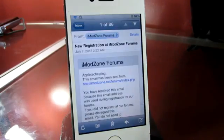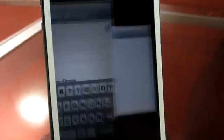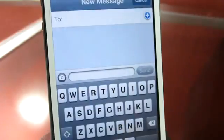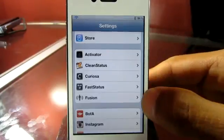Heading over to Mail, you can see it quickly composes an email. Trying SMS, it's exactly the same thing — just allows you to send a quick message. Last but not least, I tried the Twitter option, which didn't actually compose a tweet but instead just took me to the Twitter app — which is the only flaw with this tweak.